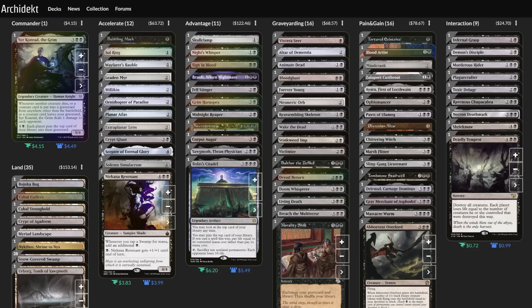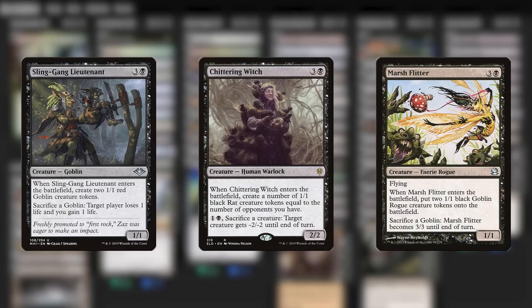I started adding in some creatures that, to be honest, aren't my absolute favorite things in the world. Chittering Witch and Marsh Flitter — these cards are nice, I guess, but they're not the kinds of cards I look at and go, 'I gotta get that in there.'